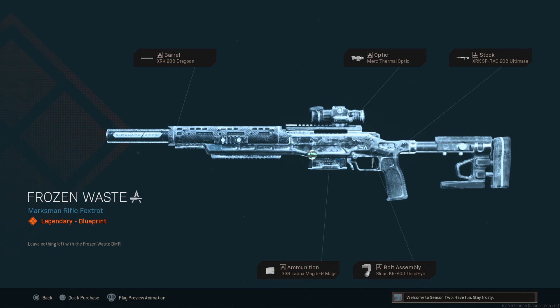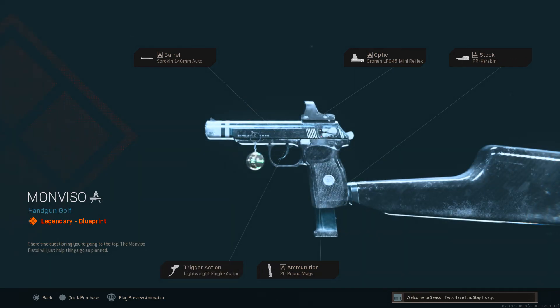Not gonna lie, I've never used this gun at all in Modern Warfare or Warzone or anything. And then for our new pistol, we have the barrel as the 140mm Auto, the optic as the Cronin Mini Reflex, the stock as the PP Garabin, the ammunition as the 20-round mags, and the trigger action as the lightweight single action. Yeah, that's the new pistol.